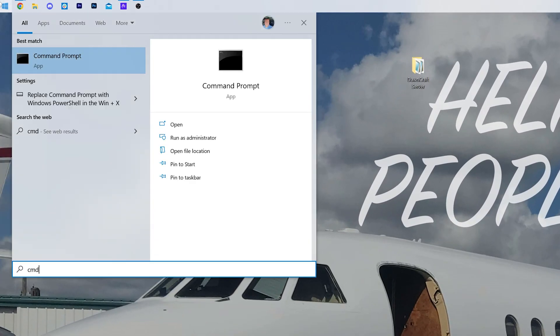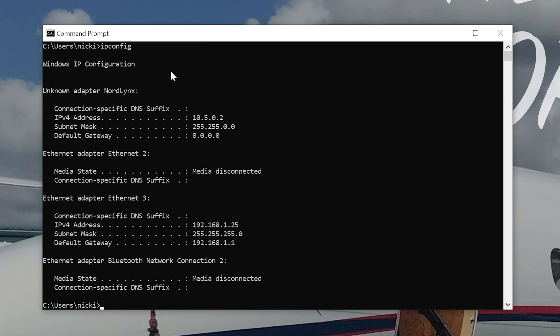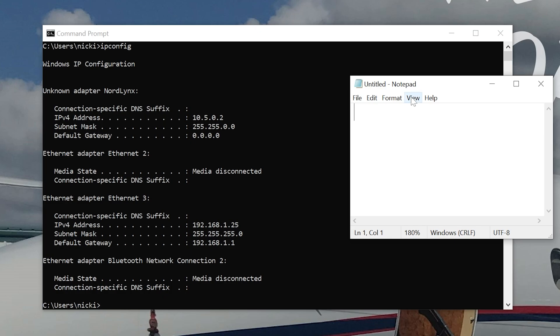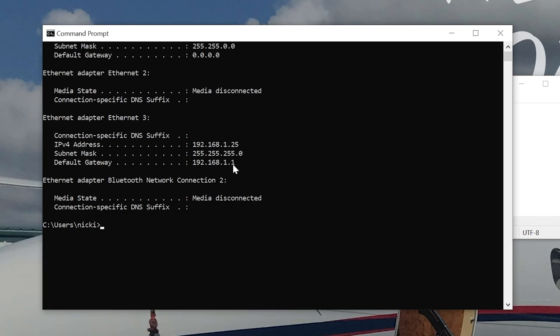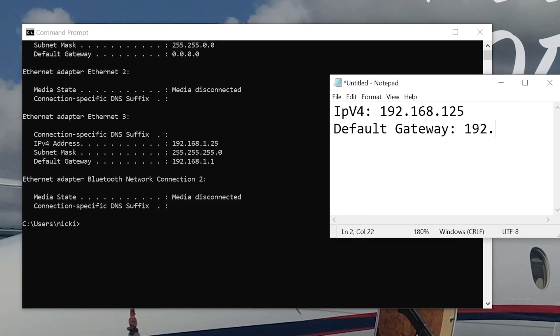Open Command Prompt: click the Start menu, type CMD, and open it. In Command Prompt, type 'ipconfig' and hit Enter. You'll get a bunch of numbers. Specifically, we want two: our IPv4 address and our Default Gateway. Make note of both — you can use Notepad, a sticky note, anything. The IPv4 address in our example is 192.168.1.25. The Default Gateway is below that — ours is 192.168.1.1. Yours may be different. If your Default Gateway shows numbers and letters, look for the one right below it that's just numbers.